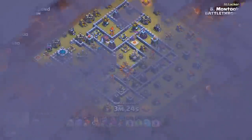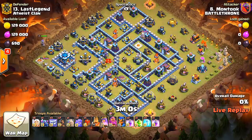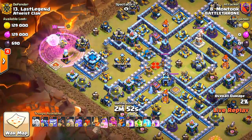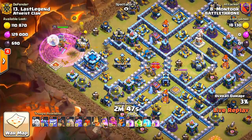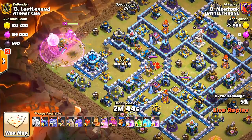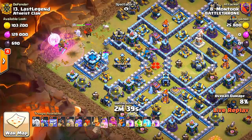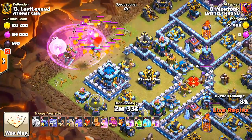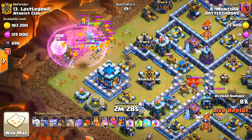This is my clan going against the number 13 player. It's tied 51-51, so let's see what happens. He's going to rage up — I don't think he really needed that rage, but we'll see. Maybe he did because this ice golem is going to be a pain. He's going to need some support.